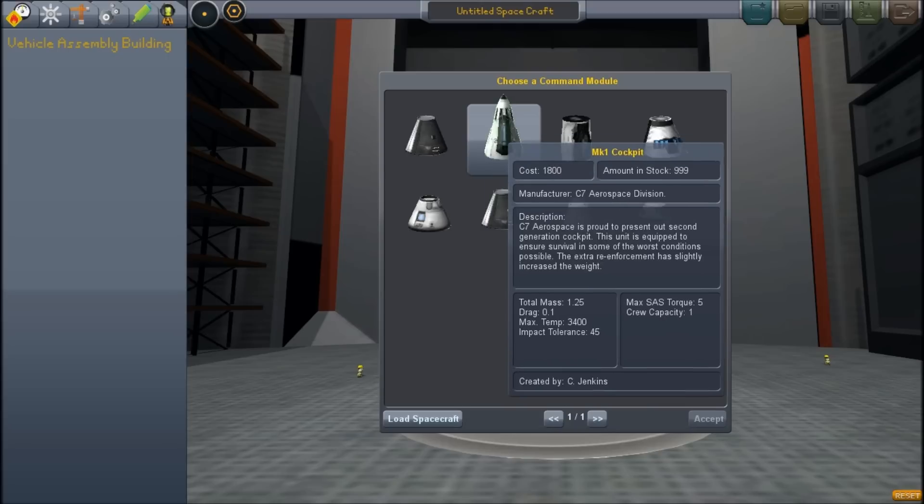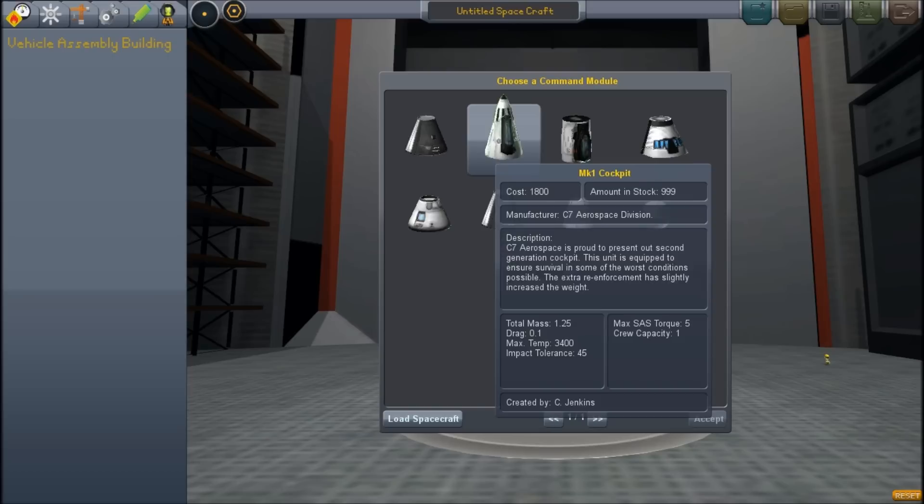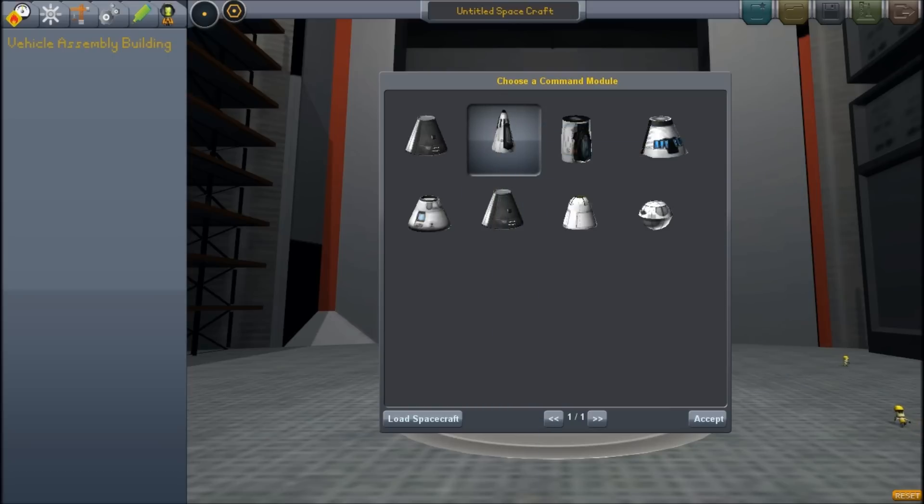So tell us what you're doing here. I'm finding this one — I want this one. Okay, that's a Mark 1 cockpit. Click it and then down here, push accept.